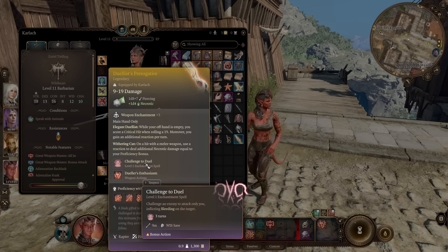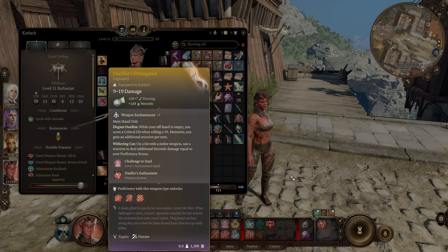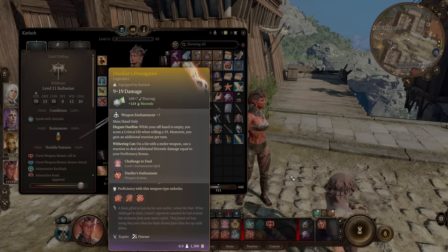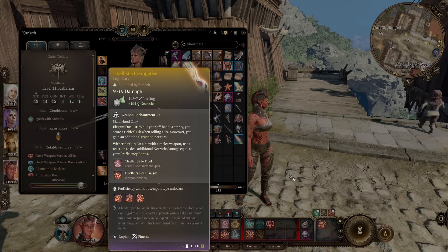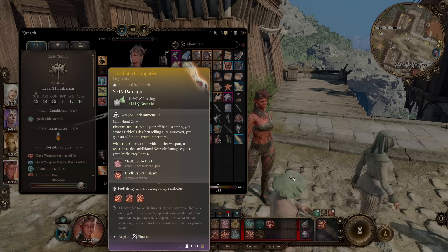You also get Challenge to Duel as a little bonus — put that bleeding on and make yourself the only target. So if you're on a tanky class with this, that's quite nice utility, though it is by far the weakest of the four main perks. You can see how much potential this weapon has: repeated bonus necrotic damage and high-crit attacks over and over every turn.